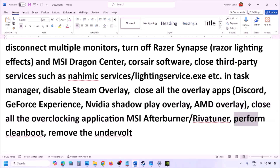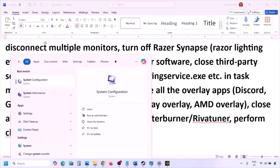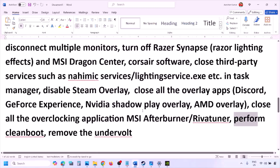Perform a Clean Boot: type 'System Configuration' in the Windows search box, click System Configuration, go to the Services tab, put a check on 'Hide all Microsoft services,' then click Disable All. Click Apply and OK. You will see a restart prompt — restart your computer and then launch the game. Also if you have undervolted your computer, remove the undervolt and launch the game.